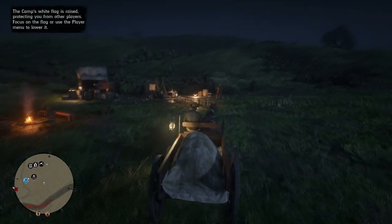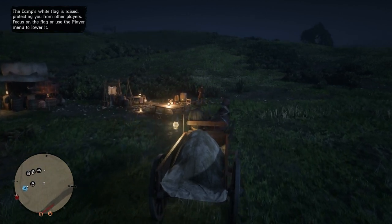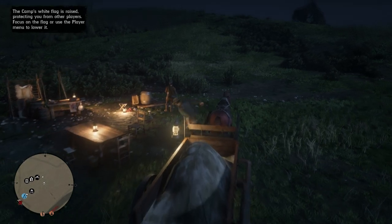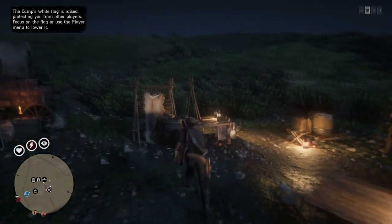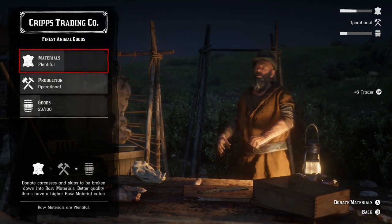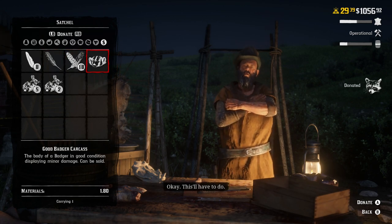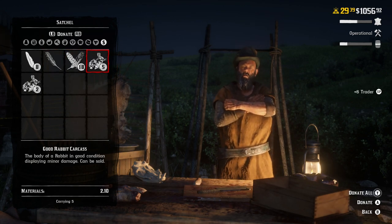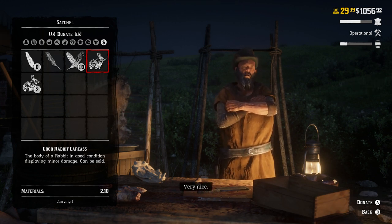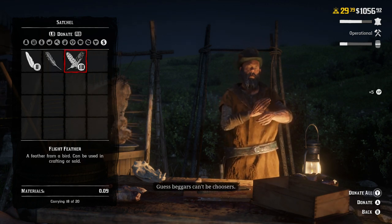You're able to fill it up with any animal you find and take it to the butcher. The tricky thing is there's a certain number you can hold depending on the type of animal. For large animals — the ones that take up the full back of your horse — you can hold five. For medium-size animals like dogs and coyotes, you can also only hold five. For animals that store on the side of your horse, you can hold ten.